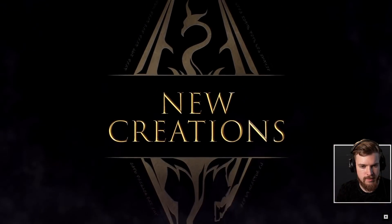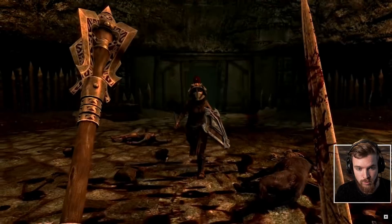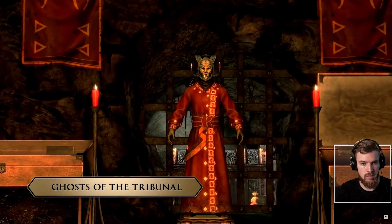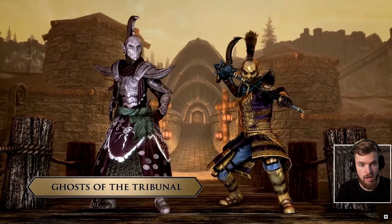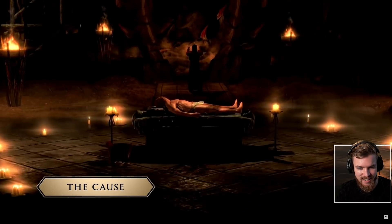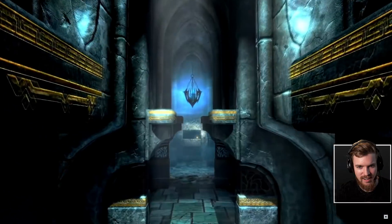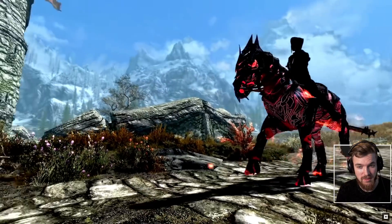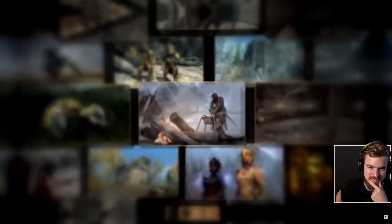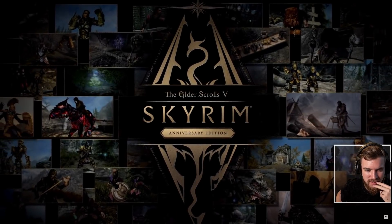We'll also be bringing a ton of new Creation Club content to the Anniversary Edition, including new modes and some amazing new quests to tap into Tamriel's history. In Ghost of the Tribunal, you'll earn over a dozen new weapons and armor featured in The Elder Scrolls III: Morrowind. In The Cause, you'll encounter the Mythic Dawn, who are trying to form a new Oblivion Gate, featuring brand new enemies, locations, weapons, and even a conjurable Daedric horse. These new creations, along with all the other content mentioned today, all come bundled in the Skyrim Anniversary Edition, making it the most comprehensive package to date.